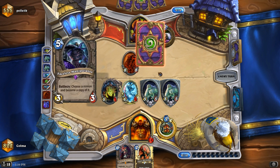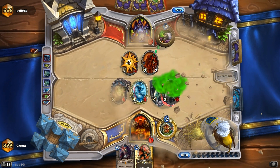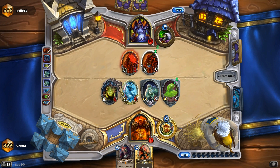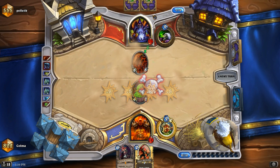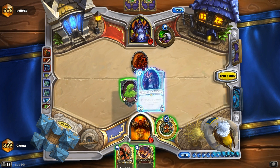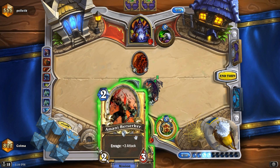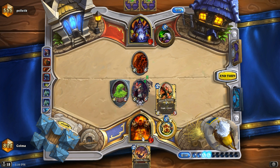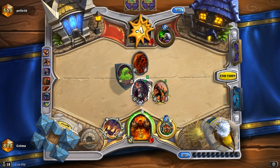Okay, that makes sense. Does he have another taunt giver? That's the Shadow Flame. Now he only has two cards left. I'll play Sylvanas here, I think. Let's try and kind of go for the throat here.